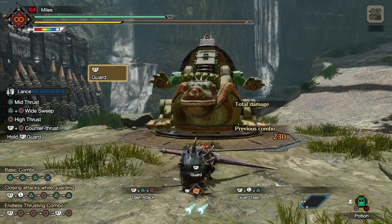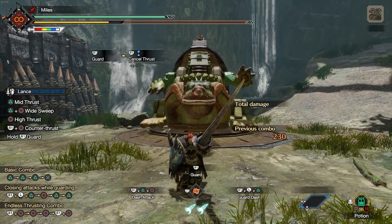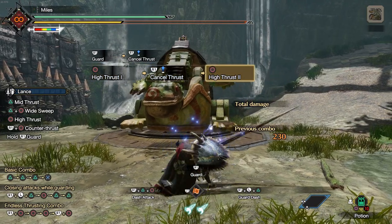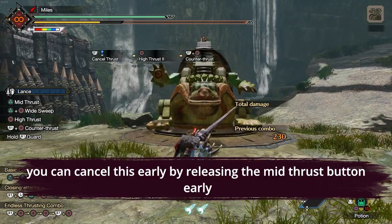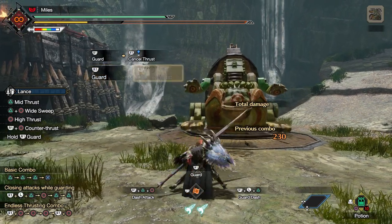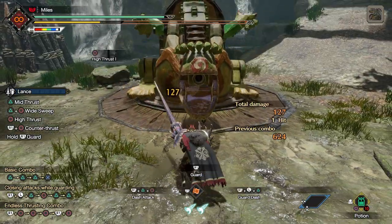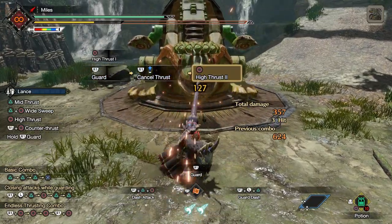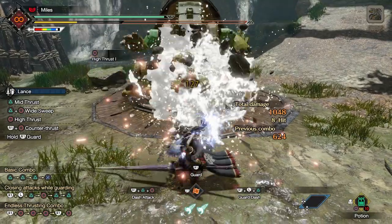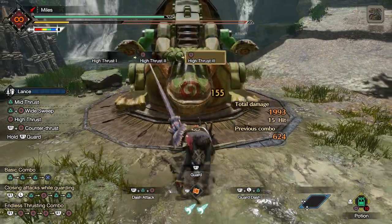First: Counter Thrust. If you're in a guarded state, you can press the mid thrust button and it will put you into an animation where you hold up your shield and draw back your lance. If nothing happens, you'll do a big counter attack. But if the monster or another player hits your shield in this state, you'll block the attack and respond with a counter attack. This move can be done after the third hit of the poke combo, which is great for chaining combos together, and it can also be used to deal with monster combos by chaining counter attacks.